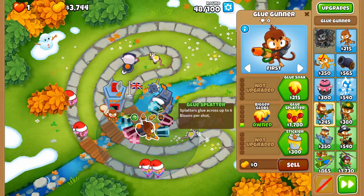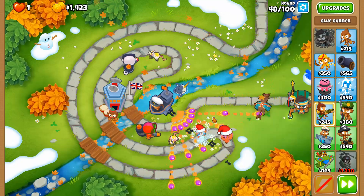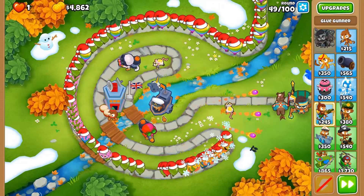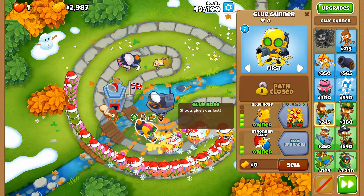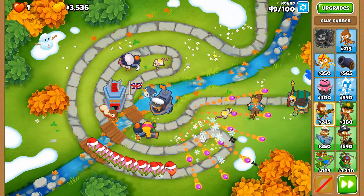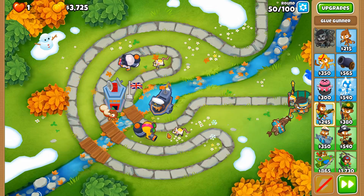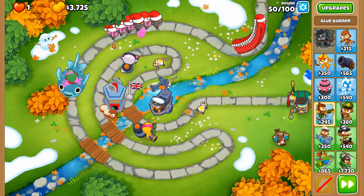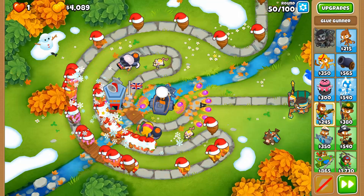I need that plus-two damage but I don't need it all the time. This is looking a little tight — they're making their way toward this inner circle — but they're not going to get past our defenses that easily. Glue Hose, just keep sticking those blooms. Here we go, round 50 — another MOAB just like round 40, but with some added red balloons for some odd reason.